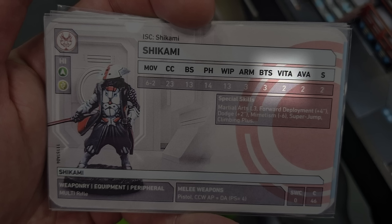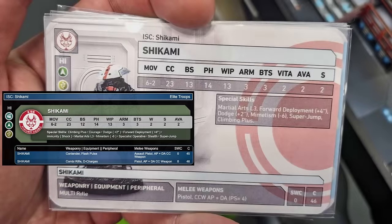Then we go to probably an even bigger shift, which is PS equals four at the bottom, given as a damage type value for the DA CC weapon the Shikami has. There are a couple of things different between the Shikami on this data sheet and the one we know from the Corvus Belli set. Move stays the same. CC stays the same. BS gets slightly better in this new N5 data sheet. PH, WIP, Armor, BTS, Vitality, AVA, S - all of that sort of stuff we know stays the same.